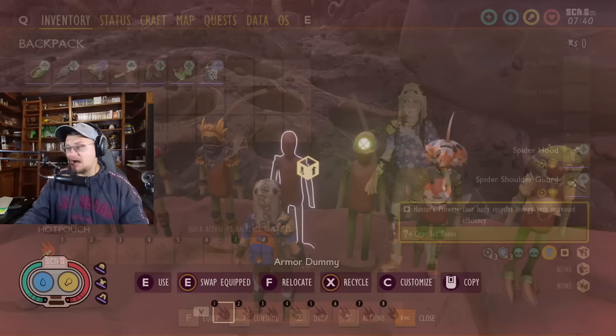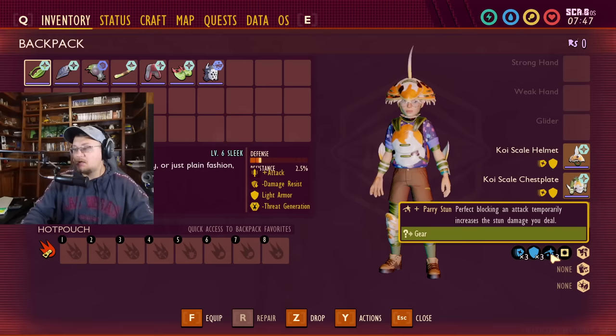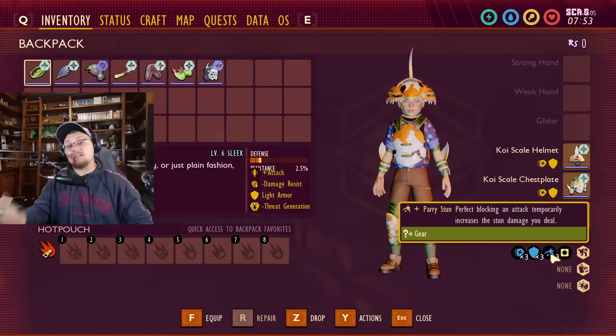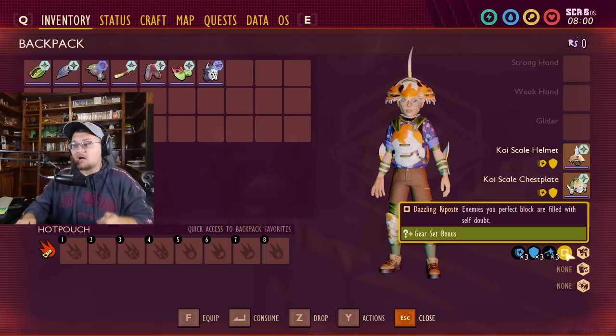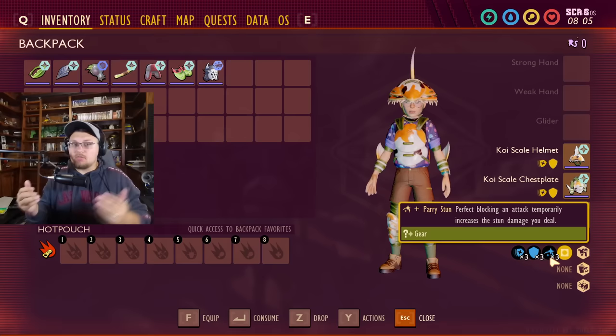Skipping over the firefly headlamp for now, let's go on to koi armor. Koi armor gives you parry stun — perfect blocking an enemy temporarily increases the stun damage you deal. Meaning if you hit somebody with a spear after perfect blocking, there's more of a chance of actually stunning the enemy instead of just doing standard attacking damage. It already had the extended perfect block timing window and dazzling pose, which fills enemies with self-doubt after you perfect block so you can hit them harder. Now that one hit after a perfect block could also stun the enemy, making you that much more deadly — and it's still a light armor set with a good amount of defense.